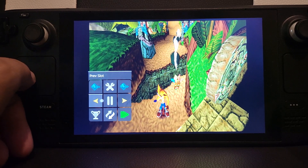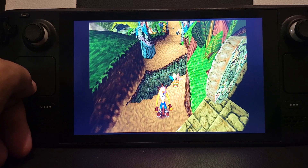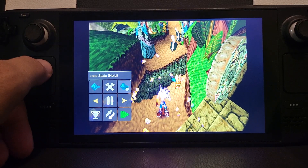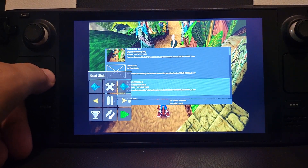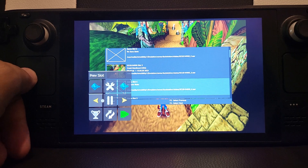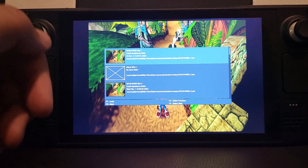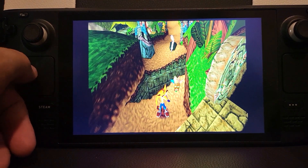The next two are Previous Slot and Next Slot, which pertain to save states. Even though it doesn't tell you to hold, you do have to hold them. Hold and you can navigate to the next or previous slot. Let go and after a couple of seconds you've automatically selected that particular slot.